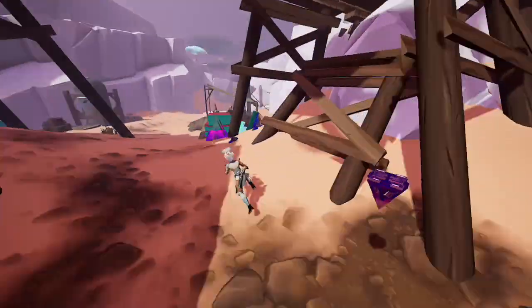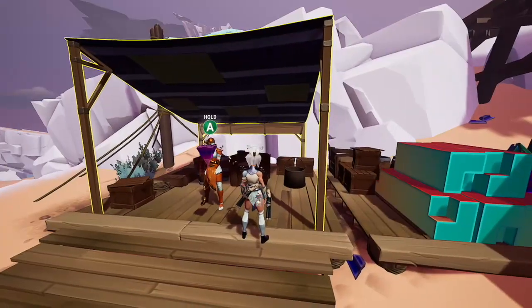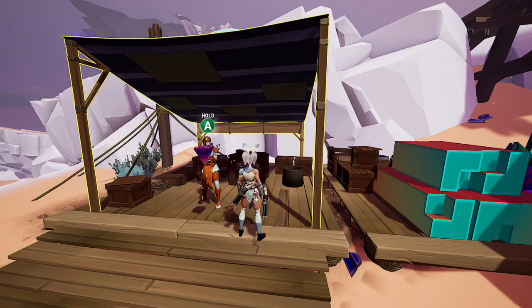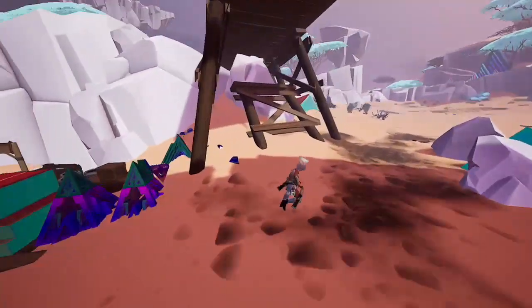For both of these you need to go to the Conundrum Rocks. To find the Orrery Secret you only need to interact with your Orrery Secret Keeper NPC. For the Blueprint, all you have to do is go around on top and the Blueprint is located to the right of the Broken Tracks.